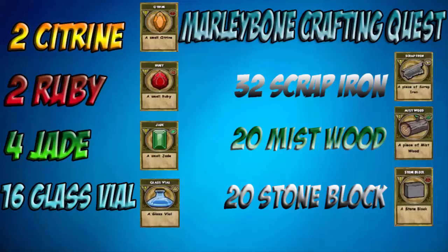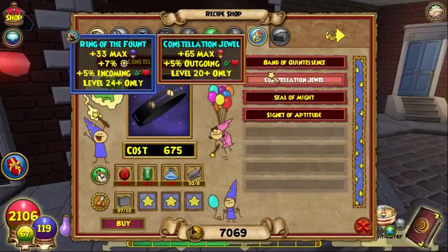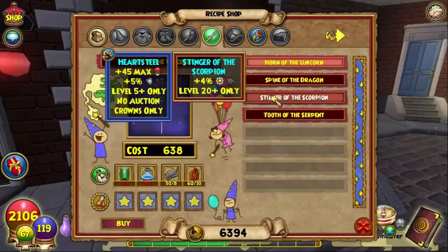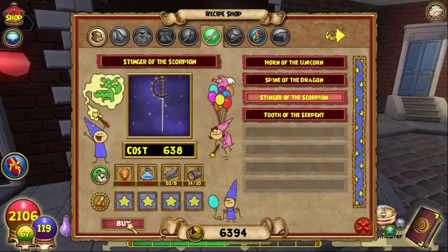The first thing you want to do is buy the recipe from her — Consolation Jewel and Stinger of the Scorpion.